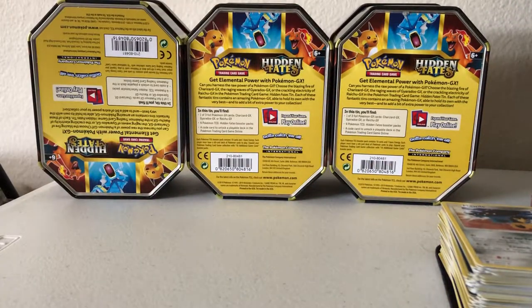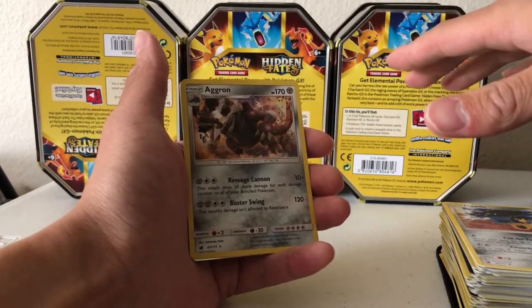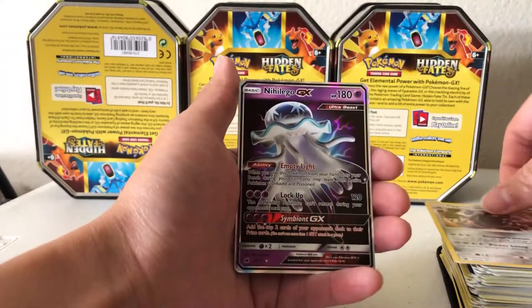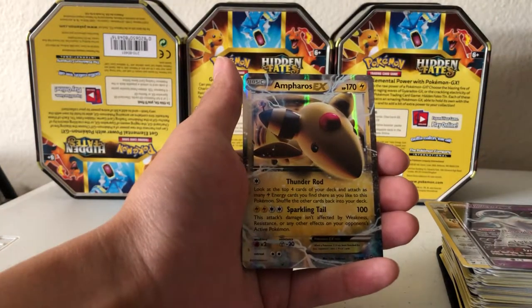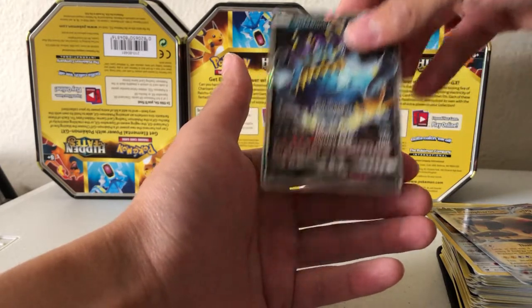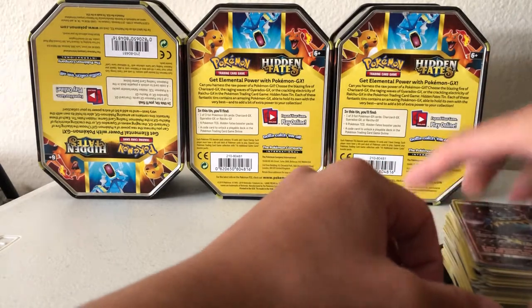So really quick, we'll do our recap. In the 5 Mini Tins, which yielded 10 packs, we got a Holographic Aggron, a Nihilego GX, an Ampharos EX, and a Guzzlord GX. So not bad for these old school packs.